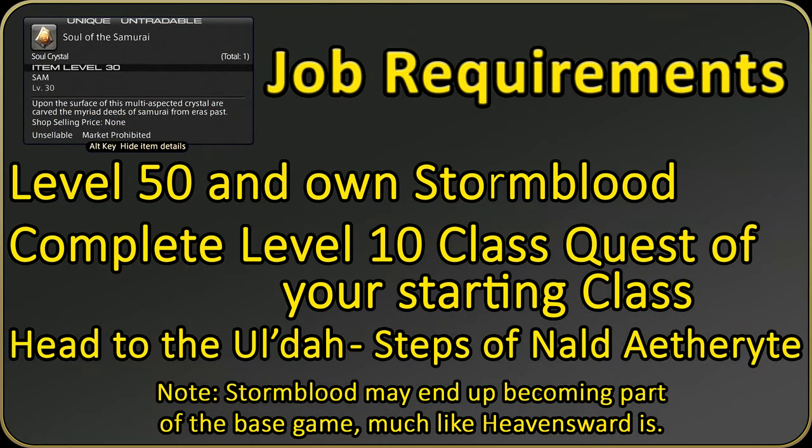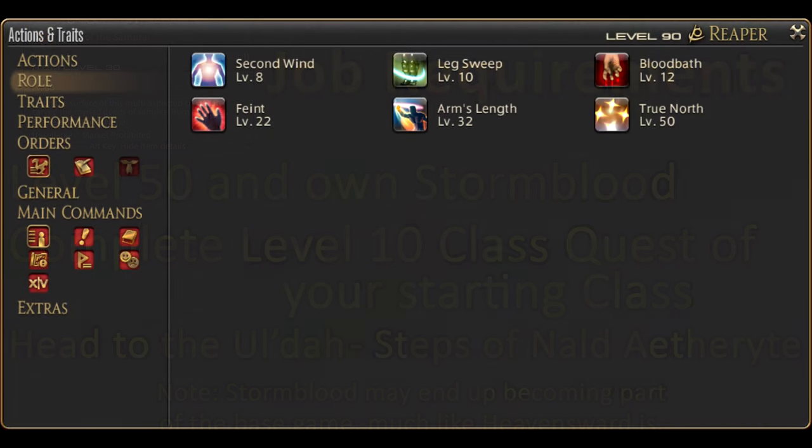To obtain the Samurai job, you must complete your level 10 class quest and be level 50, aside from owning the Stormblood expansion. Head to the Uldah Aetheryte Plaza and it will be right outside. We have an entire set of role actions to deal with — you want these on your hotbars. In the corner or in the description is a video on these skills; I recommend it as they are a real extension of your toolkit.